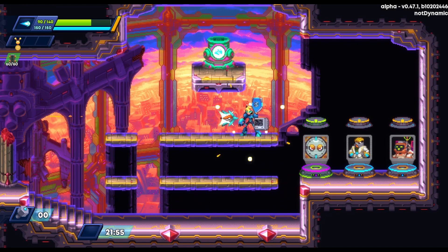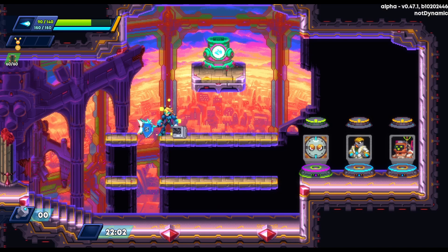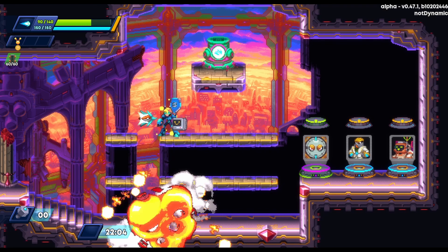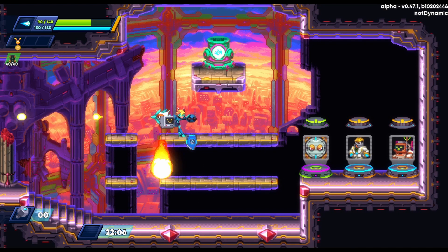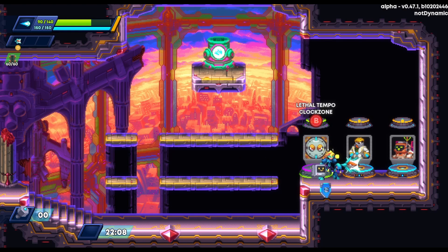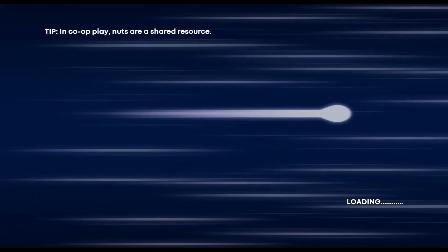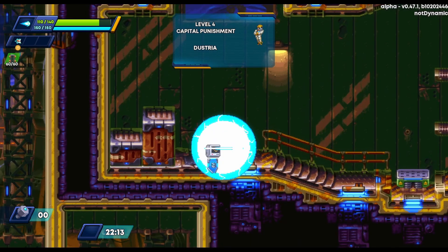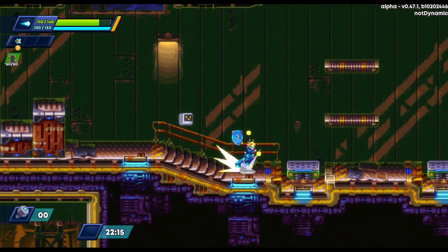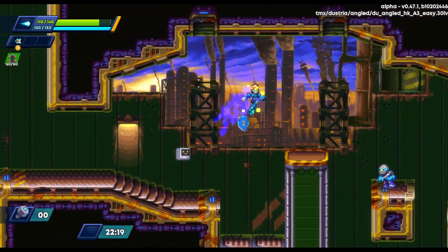We have the option to take some nuts or an upgrade for the Serene Mortar. We take the upgrade — probably a mistake. I think because it's being fired from my charge shot, I can't split it. Normally when you use it you can reactivate it to split at the top, which is much more useful. It just doesn't seem very synergistic with this particular buster shot.